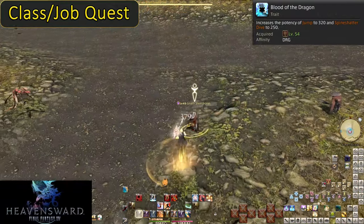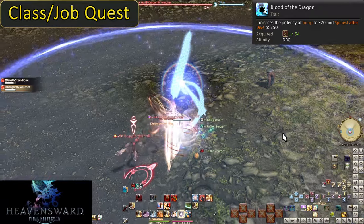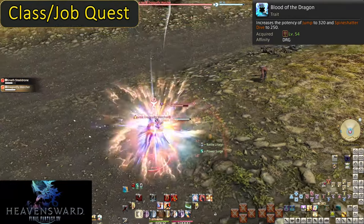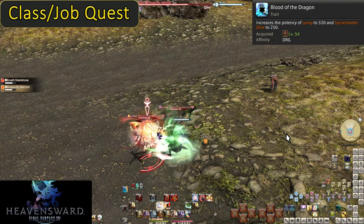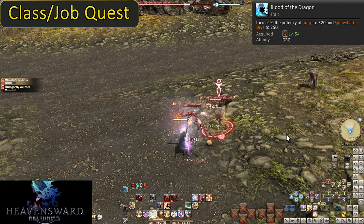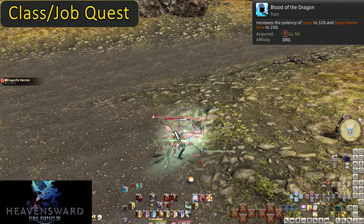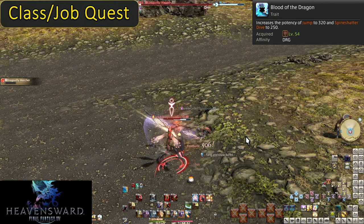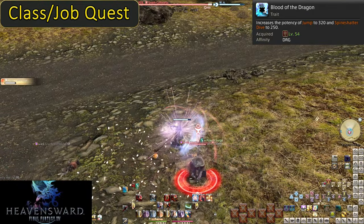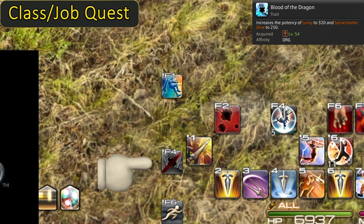Level 54: Blood of the Dragon. This is our first trait or passive ability. It boosts the power of Jump to above Dragonfire Dive, now dealing 320 potency of damage to a single enemy. Spine Shatter Dive is also boosted, now doing 250 potency of damage. This doesn't change how we play the job. You may notice the icon has been sitting on my hotbar this entire video — it used to be an ability, and we're better off that it no longer is one.